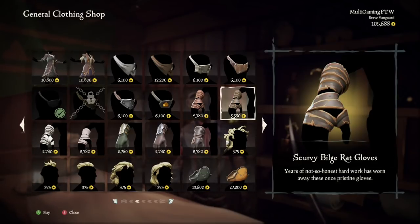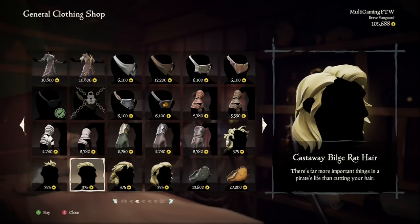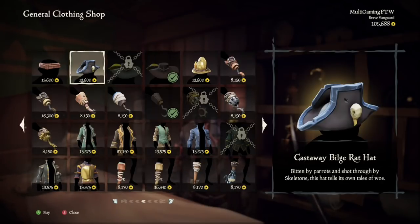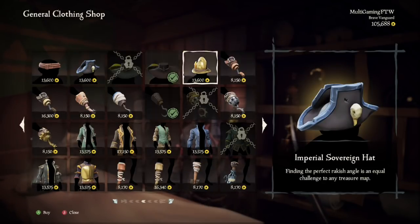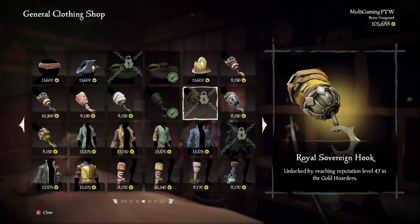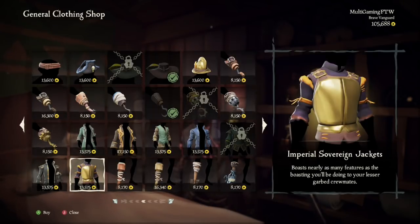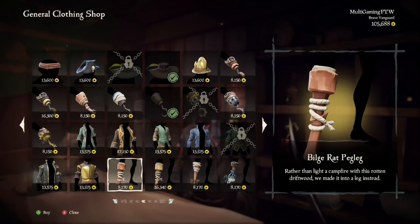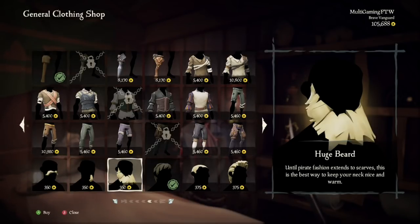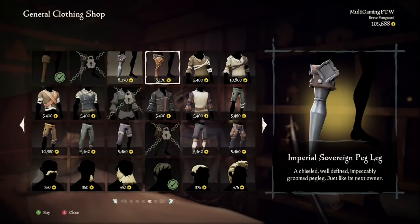They haven't added new tools, but they've changed ship customizations around a little bit. With the hats, you'll see there's a new Castaway Bill Drat one and the new Imperial Sovereign one. There are also multiple new ship cosmetics — you can purchase Grand Admiral, Castaway Bill Drat, Ruffian Seadog, and Imperial Sovereign ship customization sets. You can also visit weapon shops and find their stocks stocked with Grand Admiral, Castaway Bill Drat, Ruffian Seadog, and Imperial Sovereign weapons.